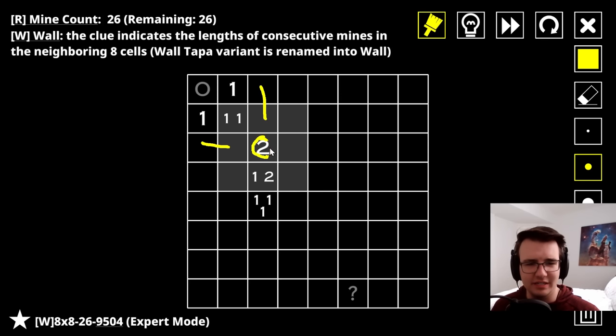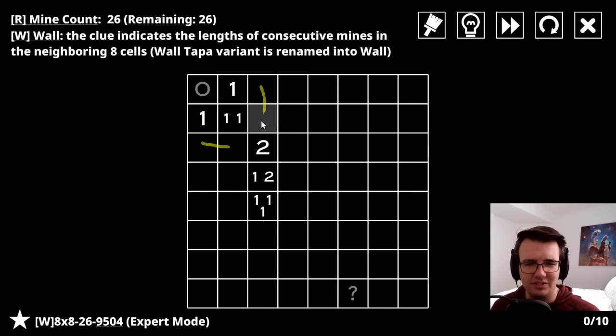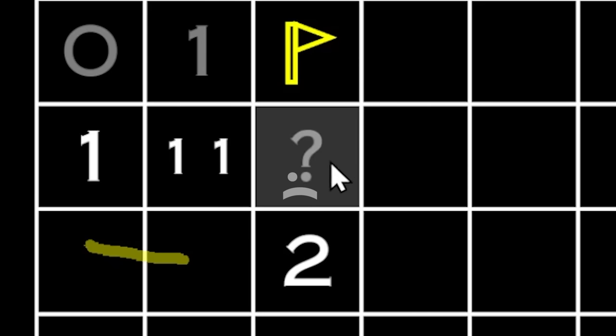A one and a two - well, I think that says a lot about where this two is. Let's talk about these twos right here. I think they have to share the same two-in-a-row, because the only way they don't share it is if there's two-in-a-row up here - but then where would the two-in-a-row for this be? It would have to be somewhere that invalidates one of these ones, so I can't have that. That means the two-in-a-row is not in these two, so this is not a mine, this is a mine.